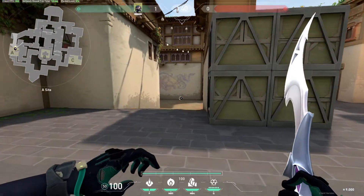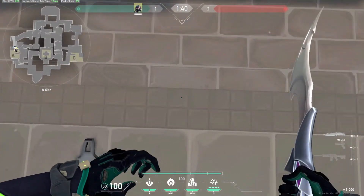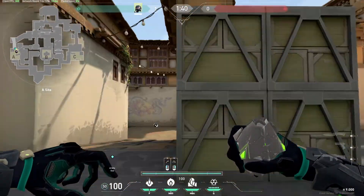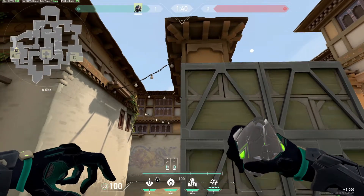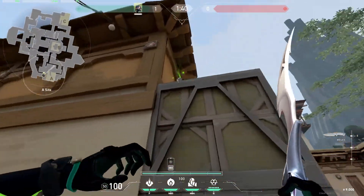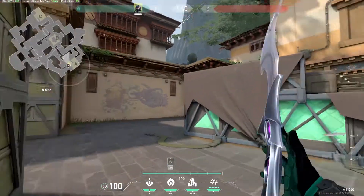I will start with the A site. The first one-way is for this entrance. You want to stay on these tiles, in front of this corner of the boxes. Aim in the middle of the top box — right here you can see the line. Jump and right click, and it will land on the top. I like to use this one-way because if you jump you can take the orb back.